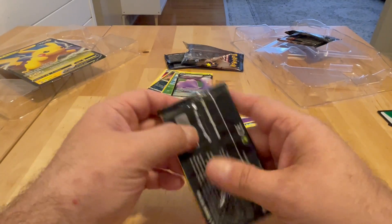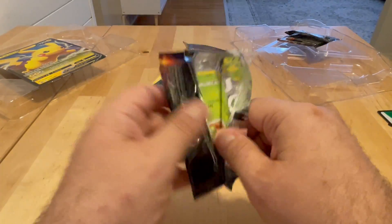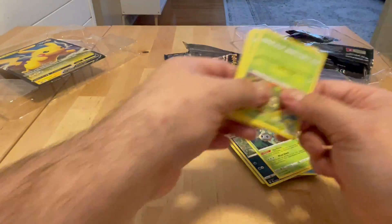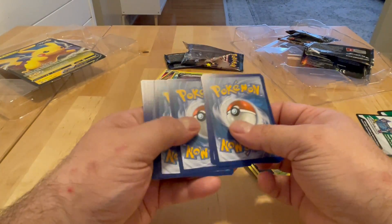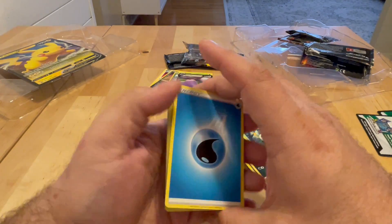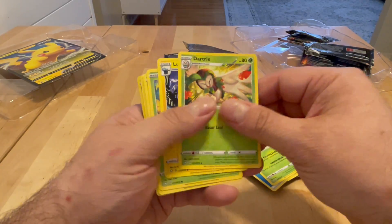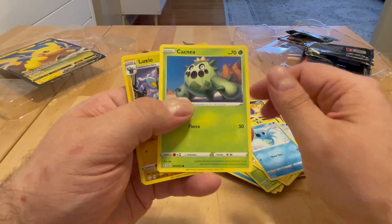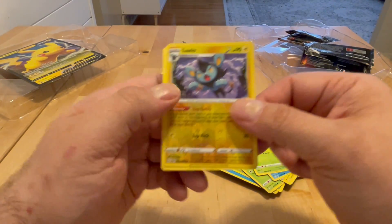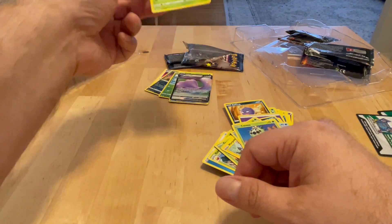Ditto V! All right, last pack. Fun, why not? Give something for my kids to open — or to play with — I'll open it for you guys and then they'll get to destroy the cards. Energy, Luxio, Grookey, Yanma, Morpeko, Horsea, Cacnea. There's a Luxio reverse holo — that's really nice — and a Celebi.